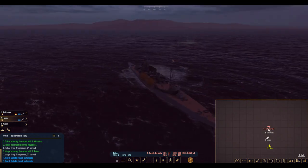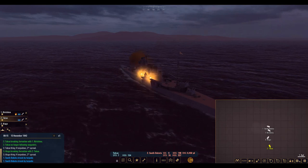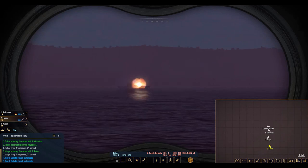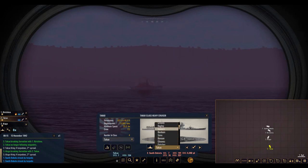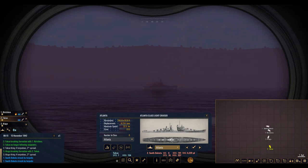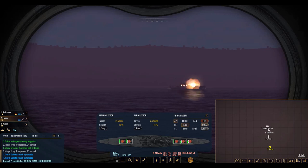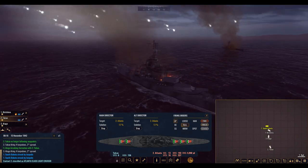I'm going to switch Takao's fire over to this new ship — we're going to have to determine what it is. There's no way that's the Dakota — we've got the Dakota — but this is going to be some sort of light cruiser. I'll try my best. We'll try the Atlanta as a guess. Target solution is not bad, but we've got to stop detectors and switch to the Atlanta. It's bad — we'll switch to star shell rounds pretty soon. That first ship is still alive — how in the world is that happening?